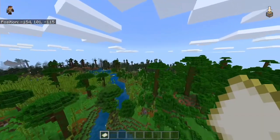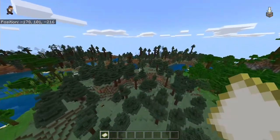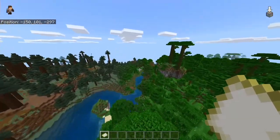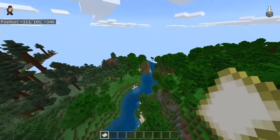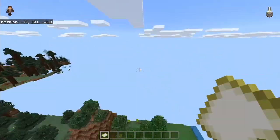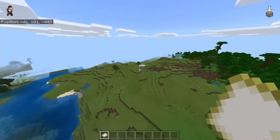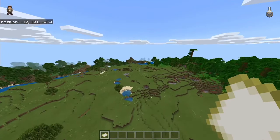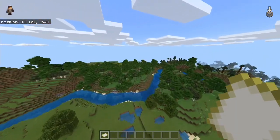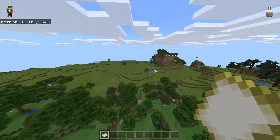Back towards the jungle now. This taiga biome — or spruce forest, one of the two — continues, separated by the river. Looks very nice. Still trying to load... there we go. Normally you don't move around this much — this is generating the land for the first time, so that's why it's a bit slow. Okay, here's a bit of a plains biome.